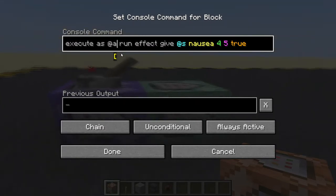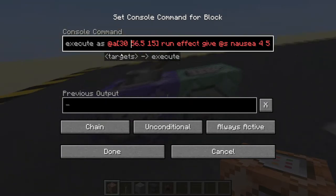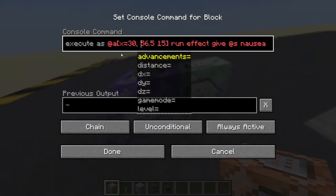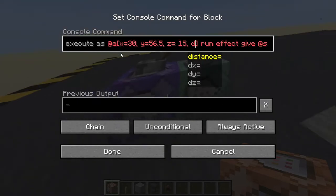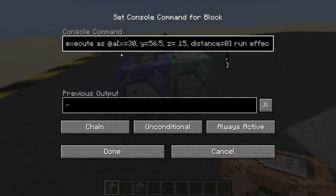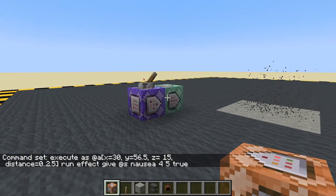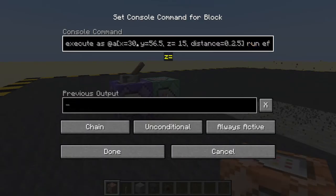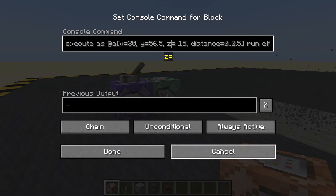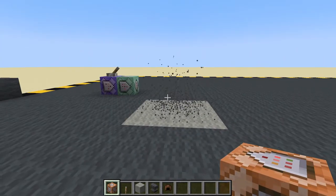Execute as all players — let's copy the coordinates of that block again. Let's go up 0.5, and we'll set x equals, y equals, z equals — those are our coordinates. We'll need a distance of 0 to 2.5. Okay, our nausea has worn off. We're only now affecting people who are at those coordinates within a distance of 0 to 2.5. If we get closer to this we should get nausea. We move out again, nausea runs out. Cool.